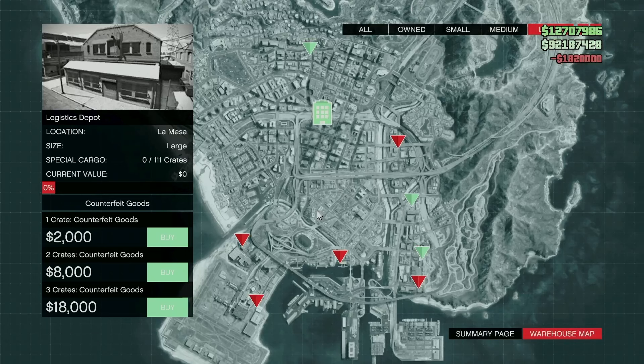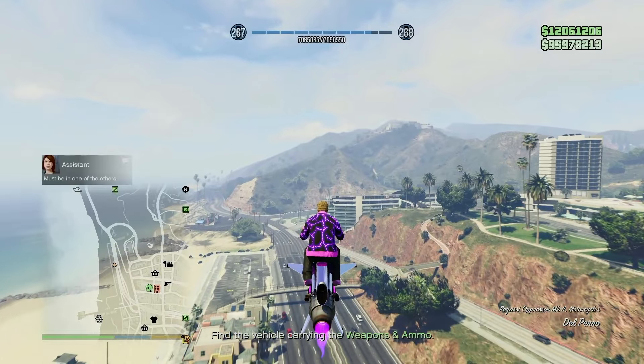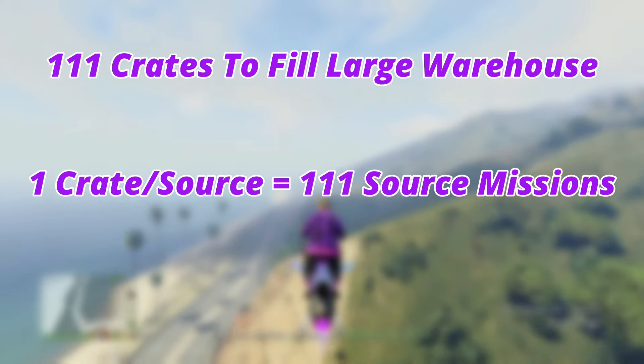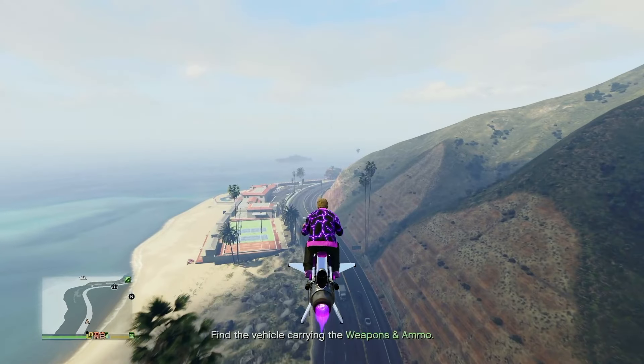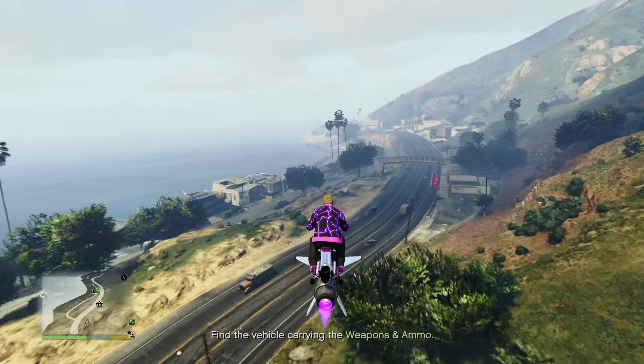There are three different options: you can source one crate, two crates, or three crates, and they all have a different price point. If you source one crate there's a $2,000 cost up front; two crates costs $8k which is $4k per crate; three crates costs $18k which is $6k per crate. You might be wondering why sourcing three crates is more expensive — simply put, opportunity cost. It'll take significantly less time to fill your warehouse adding three crates versus one each time.